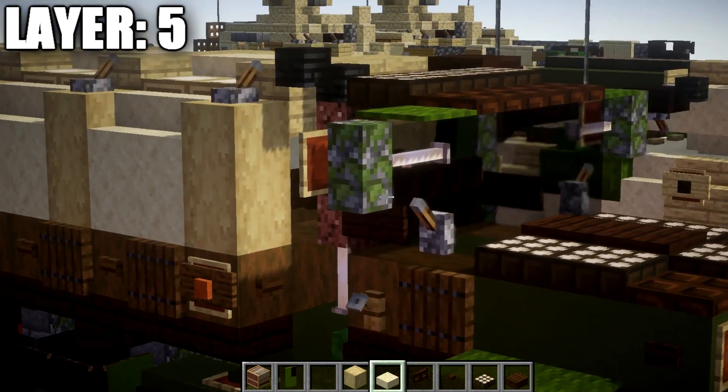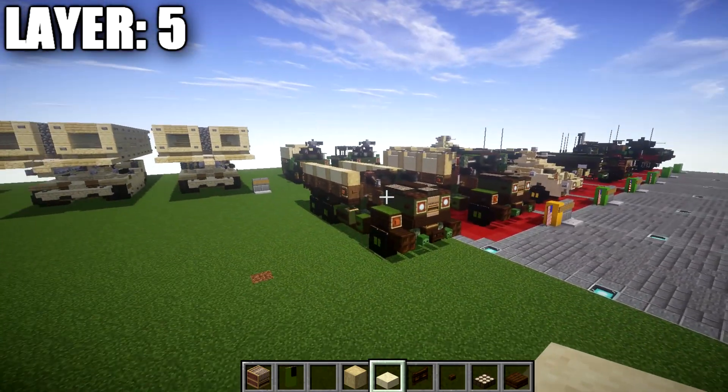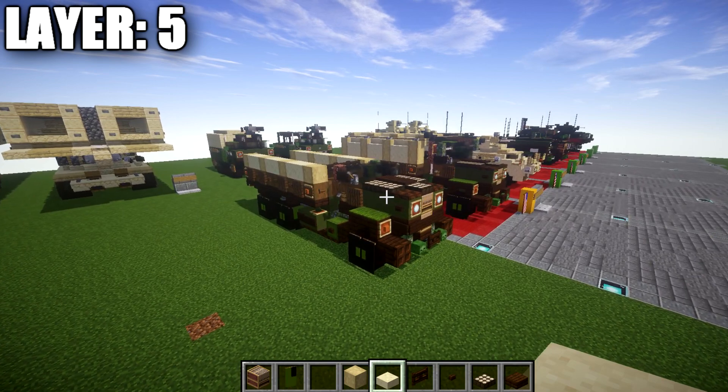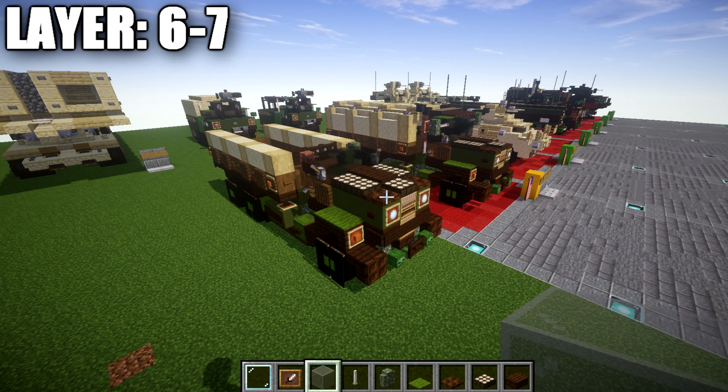With that, we're going to move into our final layers, which are basically layers six and seven. We're going to put the top of the cab and the canvas canopy onto the truck.